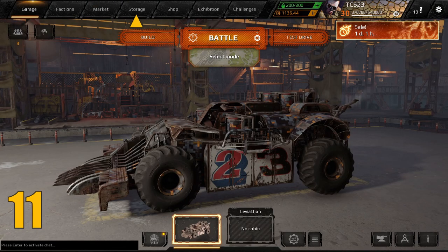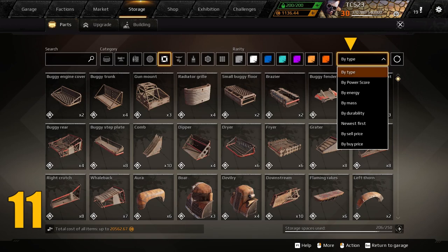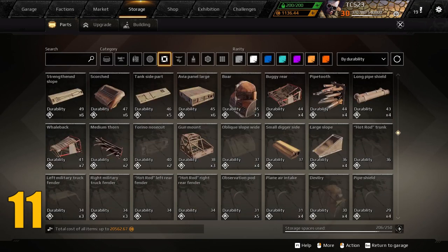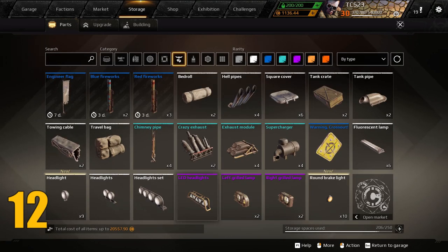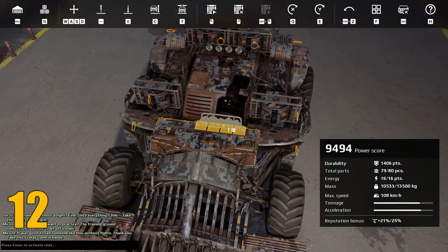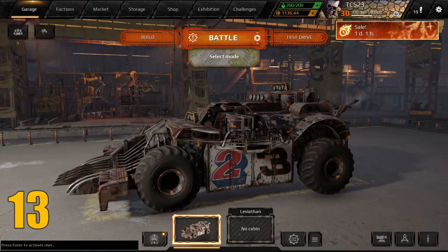Moving on to storage — tip number eleven: did you know that you can sort your parts based on mass or durability? It's a super useful tool. Tip number twelve: did you know you can earn up to 25 percent more reputation by using decoration parts on your build? It's true, and you can use all the reputation you can get in a game like this.